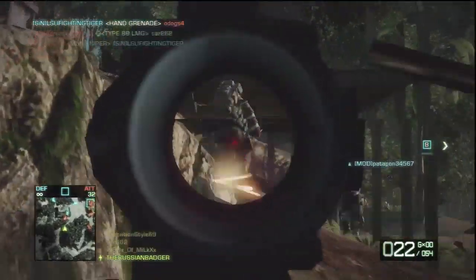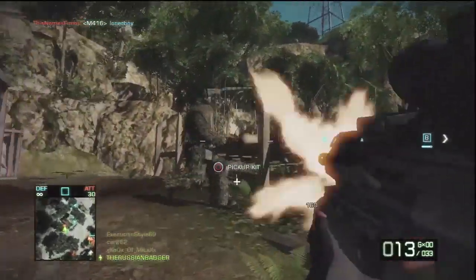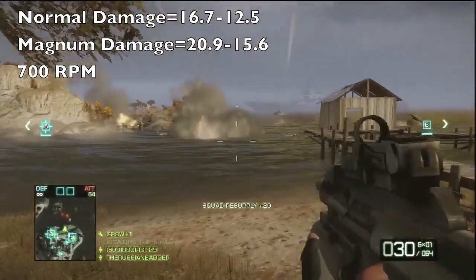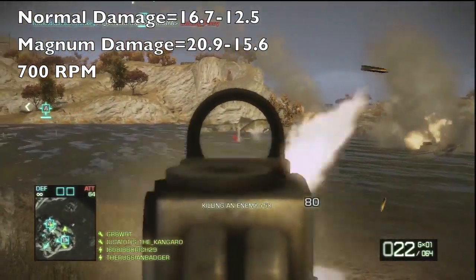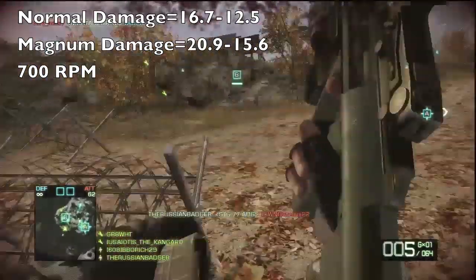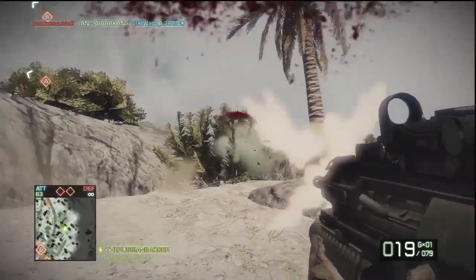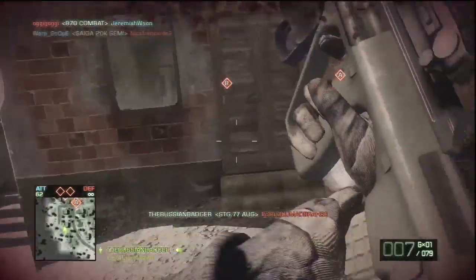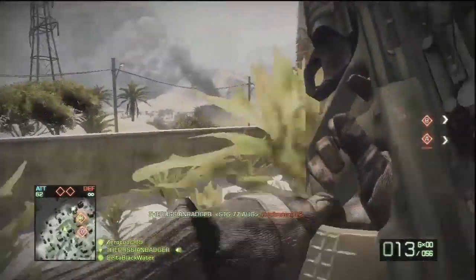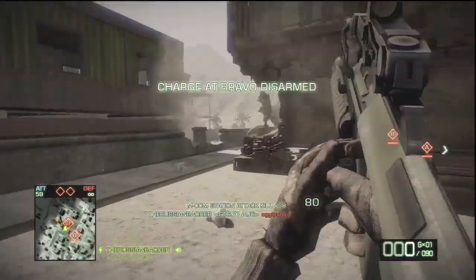Next up we have the STG 77 AUG. It has a maximum damage of 16.7 and a minimum damage of 12.5. With magnum ammo those numbers are increased to a maximum of 20.9 and a minimum of 15.6. It has a rate of fire of 700 rounds per minute and performs best in close and medium range environments. Its major difficulties include moderate recoil, bulky iron sights, and unfavorable accuracy. Given the lower accuracy at longer ranges, it is recommended that players use a tap fire or single shot technique to hit targets from a distance. The red dot sight is primarily recommended, but more skilled players may choose an ACOG instead.